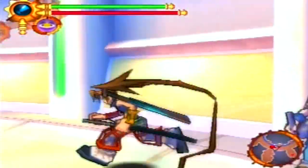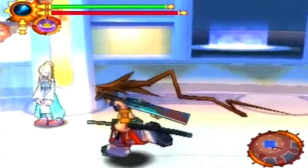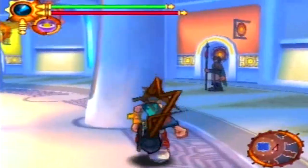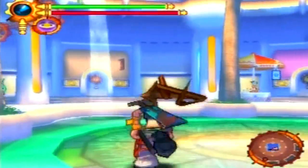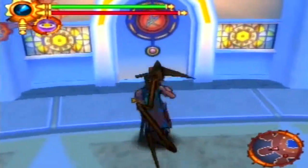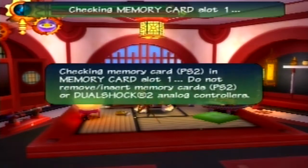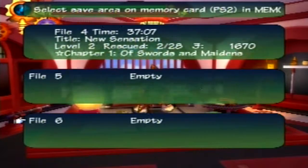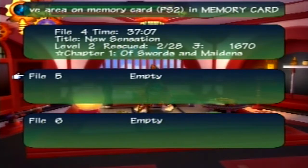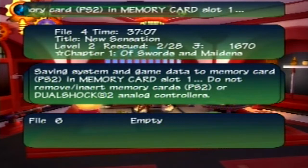I'm going to be showing those cards off and also showing off one other thing. For these magic cards, they're really expensive. The ones that you have to go through a second playthrough to get are Shadow Musashi, Gendrik Nebulized, and Gendrik's Anthiodon.